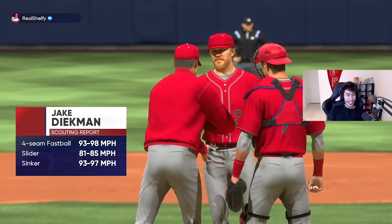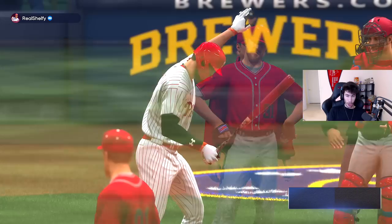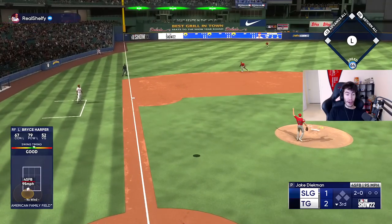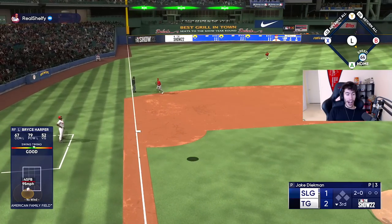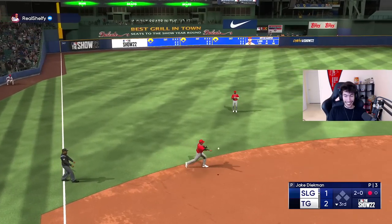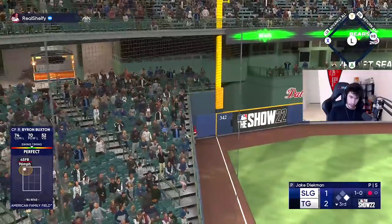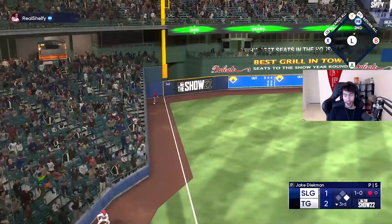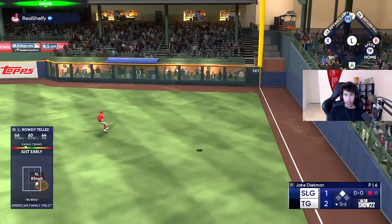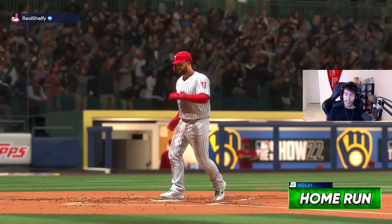Harper, Buxton, Tellez. He's bringing in Jake Diekman - four seam, slider, sinker. Left, down, straight. We barely missed that. Buxton - perfect, perfect. Should probably be a double with his 98 speed. Rowdy - oh man, that might be gone, is it gone? Rowdy - two run shot! Yo, he knows this ballpark all too well. Lefty versus lefty crime off Diekman.